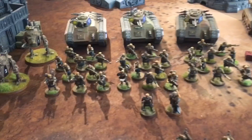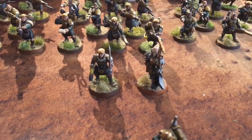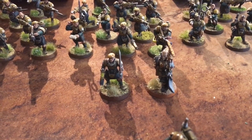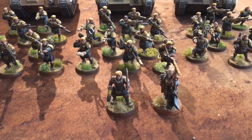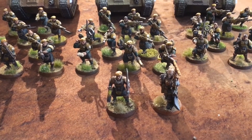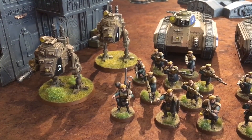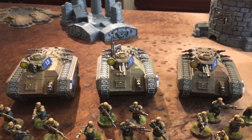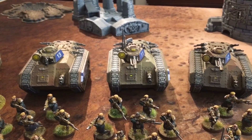The second battalion is the Infantry Cadre, led by a Company Commander and another Primaris Psyker. Both Primaris Psykers have Night Shroud and Psychic Barrier as their psychic powers, plus Smite. There are three squads, each armed with a flamer and a vox caster, with sergeants carrying pistols and chainswords. They also have two armored sentinels armed with autocannons, and three Chimeras — two with multi-lasers and heavy bolters, and one with dual heavy bolters.